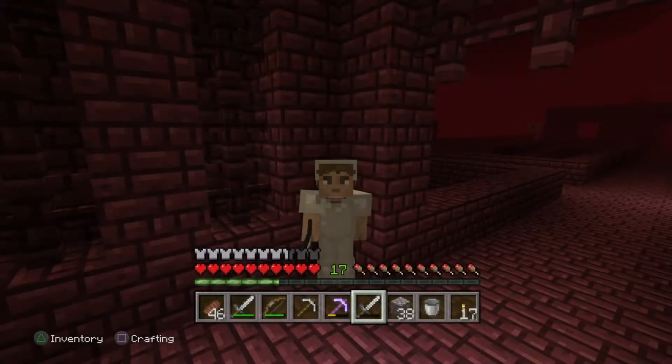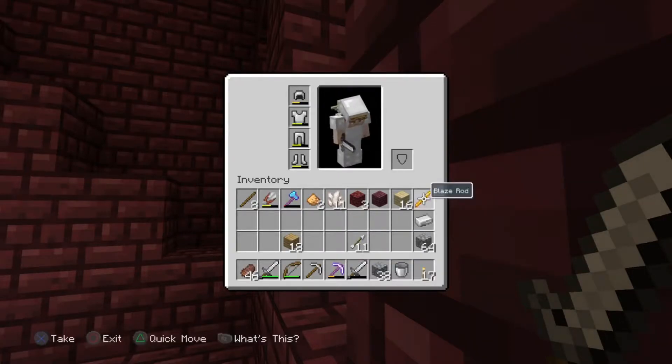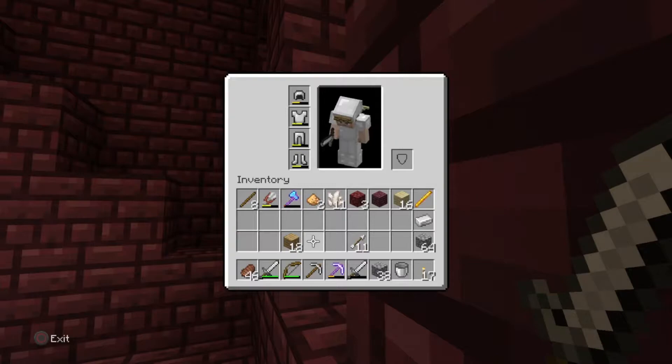Welcome back to another episode of Minecraft PlayStation 4 edition let's play. This is part two of exploring the Nether. In the last video we actually found this nether fortress just a few feet away from our nether portal, so we didn't even have to explore far to find it. We're gonna be finishing exploring this nether fortress. Let's check our inventory — I just realized I got a blaze rod, but I want a few more because you need blaze powder and blaze rods for potions.